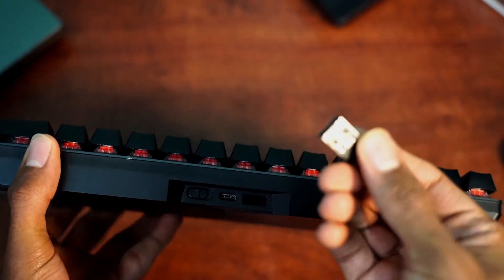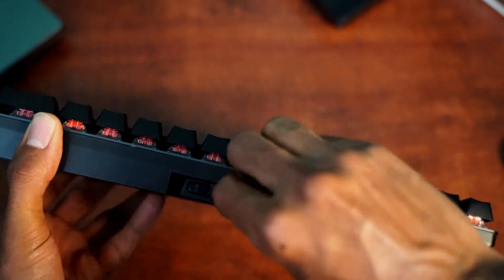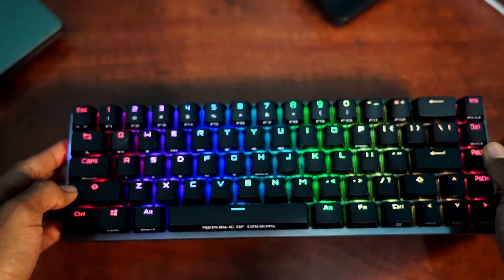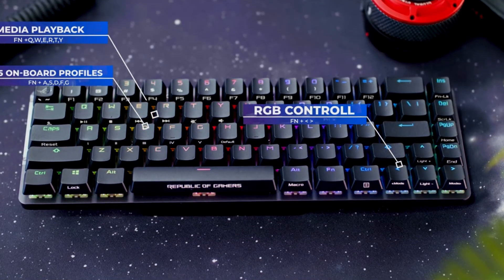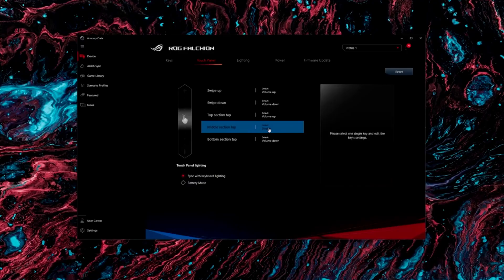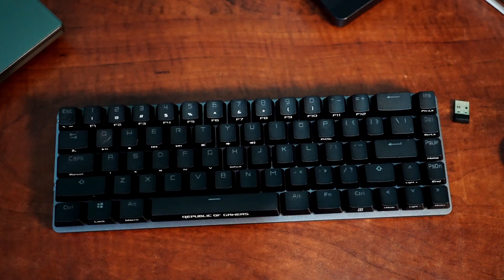It works with a mouse and a laptop. If you want to use it wirelessly, you can use the magnetic button and type-C charging. If you want to use the color effects, you can enable the color effects. If you want to use it with a PC, you can use the software program.